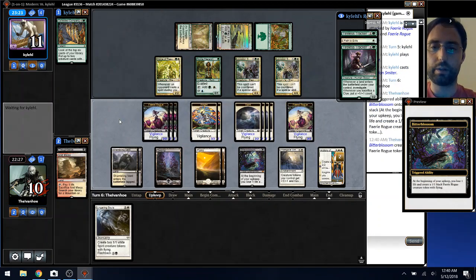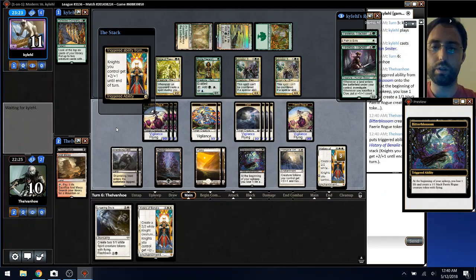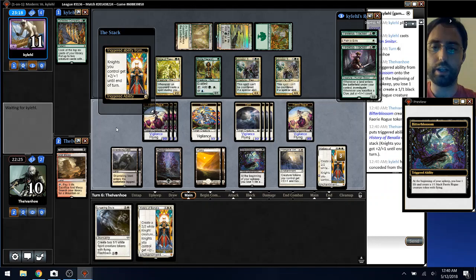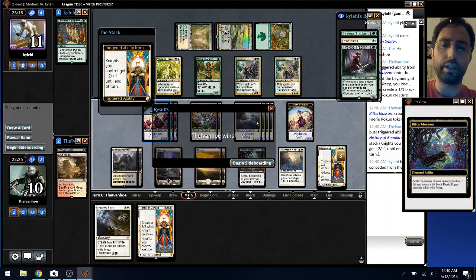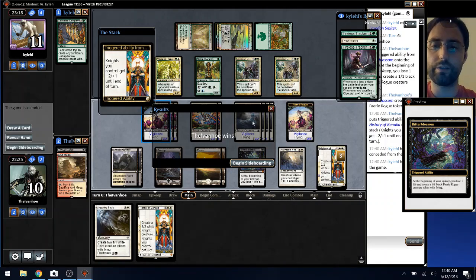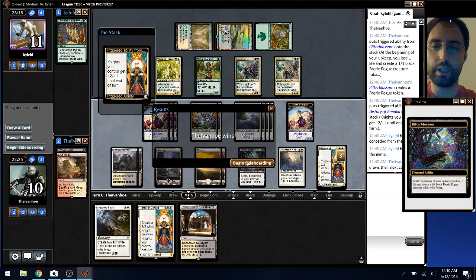I'm going to attack with the Vent just to gain some life. I think they're just dead in the air. Yeah, they didn't need that trigger — they had seven flying attackers so they were just dead.